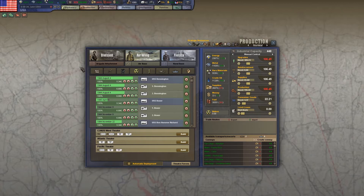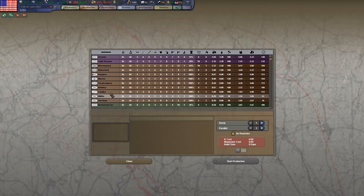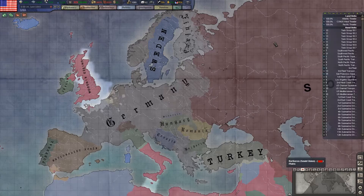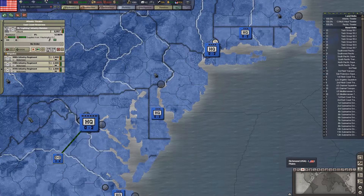Looking at this production interface: if you want to design an entire division, you go into the Division Builder. You can also build individual brigades to attach to your existing divisions, or to build divisions from scratch. Both of those are good ways to go. Even in this 1944 start, a lot of these divisions don't have any support brigades, which is really weird — part of the reason why I wouldn't recommend playing this scenario.